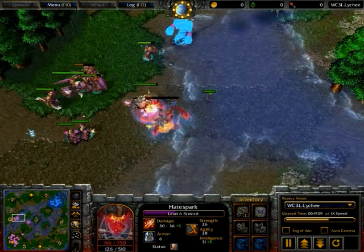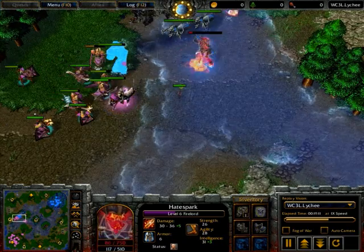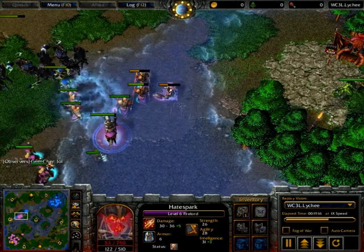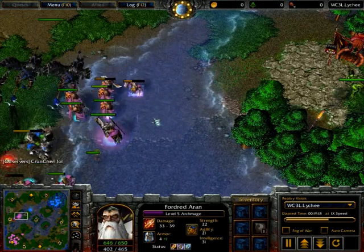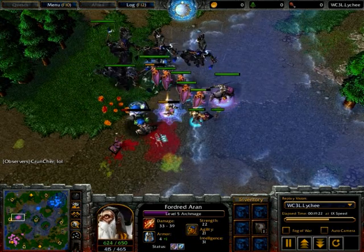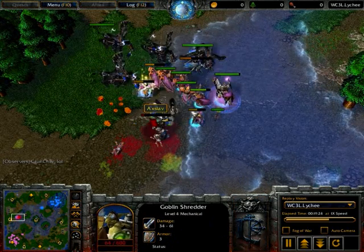Will there be a lucky dispel? No — Shadok isn't gonna try and dispel mid-air hoping the fire lord is there. But actually getting some hits off because of a sentry ward being put down — really nice play there by Shadok. Now Axlav's gonna take a lot of damage on his units, and this one shredder's gonna go down.